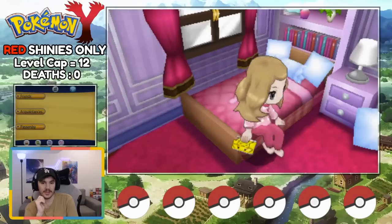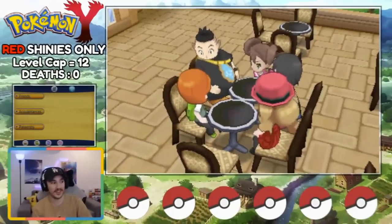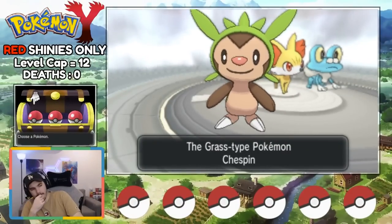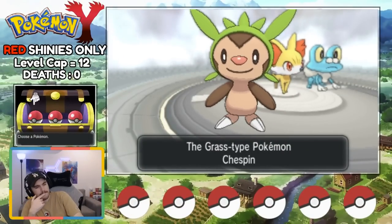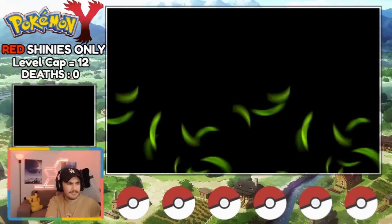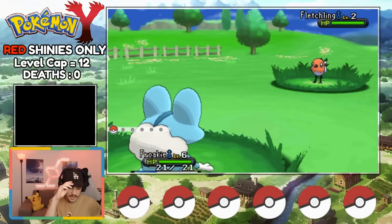I decided to be a girl in this run, and I named myself Nami. I woke up in my bed, which is pink. Ew, gross, get me out of here fast. I meet up with some of the fellow neighborinos and pick up my starter. I think Chespin's shiny was more of a brown than a red, so I just decided to skip the soft resetting this time around, and instead go for Fletchling as my starter. Not gonna lie, this also saves me a lot of time soft resetting.